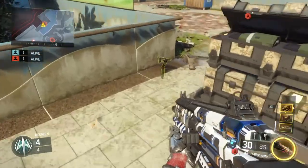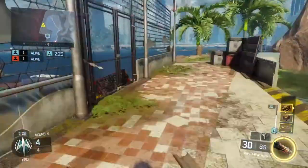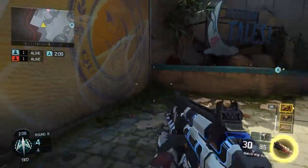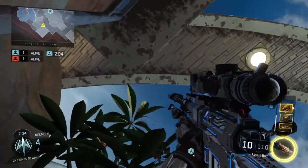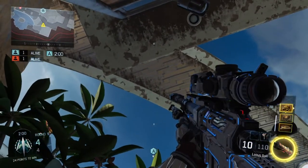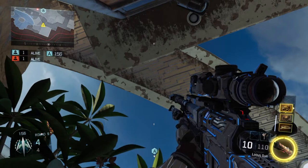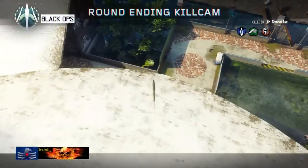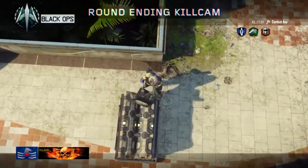For the second A spot and the final spot of the video, plant the bomb where I show you here. Then run all the way over to this corner, take out your sniper, and line up the left crosshair in between those two marks right above you. When you do that, crouch and throw your combat axe when the enemy is defusing. That's it for Aquarium — leave a like if you enjoyed, hope to catch you guys in the next video.